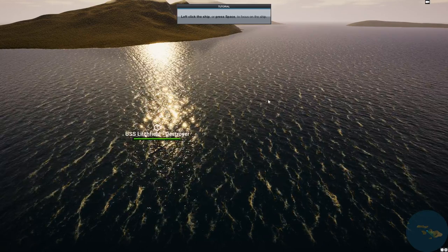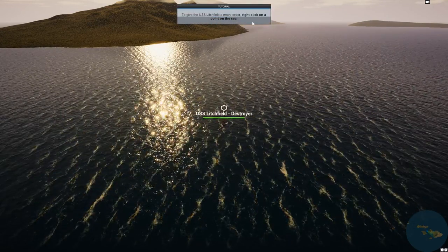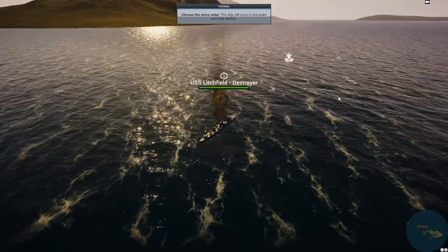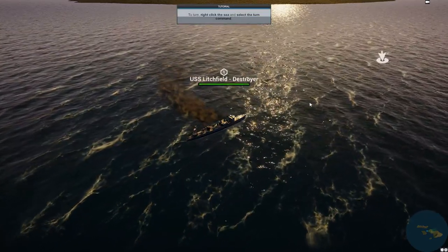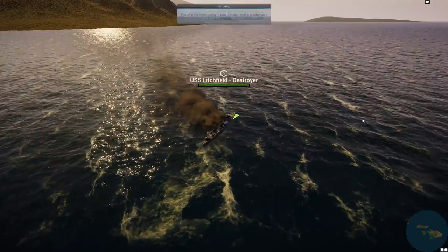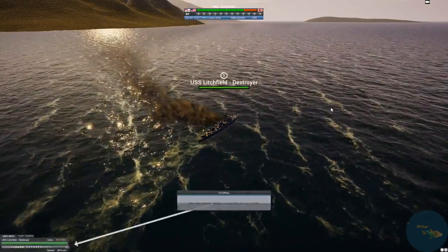Left-click on the ship and press space — it centers it. To give the USS Litchfield a move order, right-click on a point on the scene, and the destroyer moves. To turn, right-click on the compass and select the turn command. The ship will keep going in that direction until otherwise commanded. Then use the speed set to slow the ship to a halt — 5 knots, 3 knots, 0 knots.